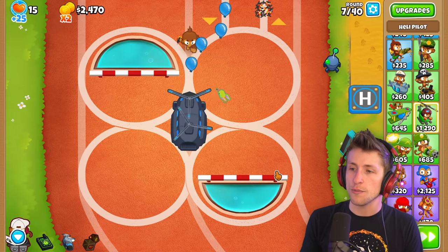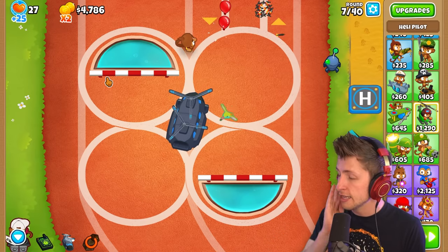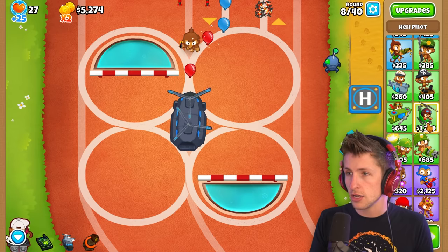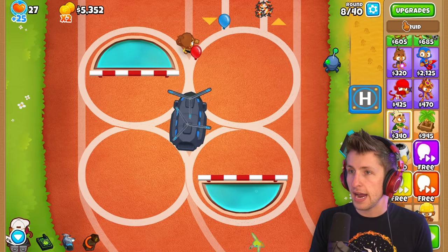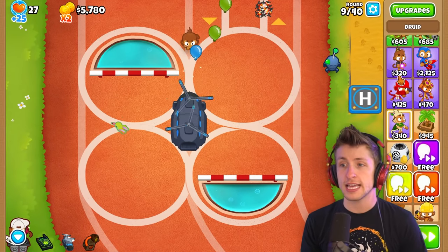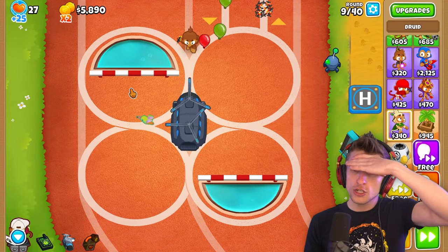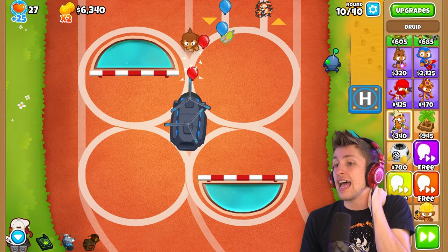What else can we get that's going to help us get lives? That's the main question. The Support Chinook gave us 12 lives — that was not a lot. Benjamin can give us lives, Support Chinook can give us lives. Middle Path Druid — Spirit of the Forest can give us lives. If we can get Spirit of the Forest upgraded, that could be really beneficial. How much does Spirit of the Forest cost? 295 lives! 295 lives is crazy — that's bonkers.